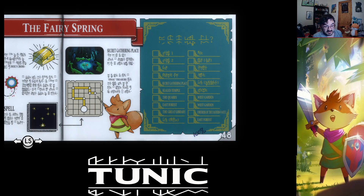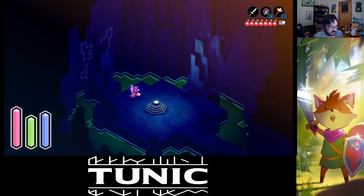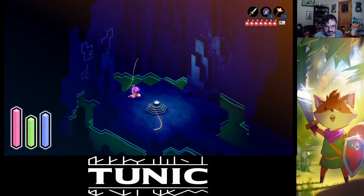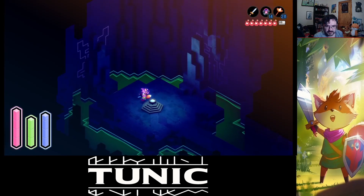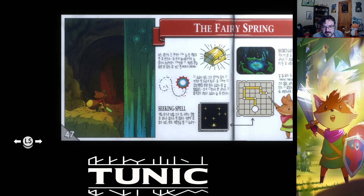Something about a final treasure. Left, up, right, down, up, right, down, down — hang on. Seeking spell. And then we do — up, up, up, up, up. But what do I need to do? I've got the Holy Cross. The seeking spell — I've got that.